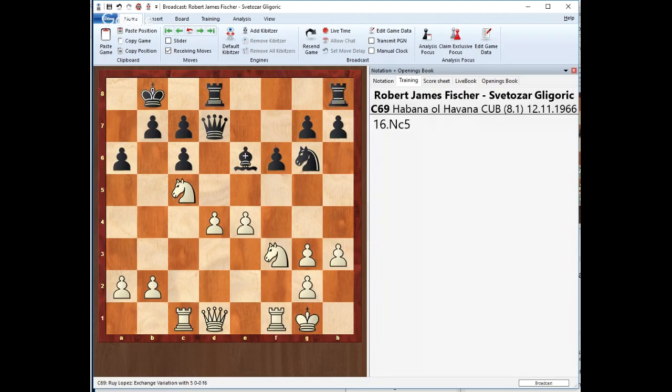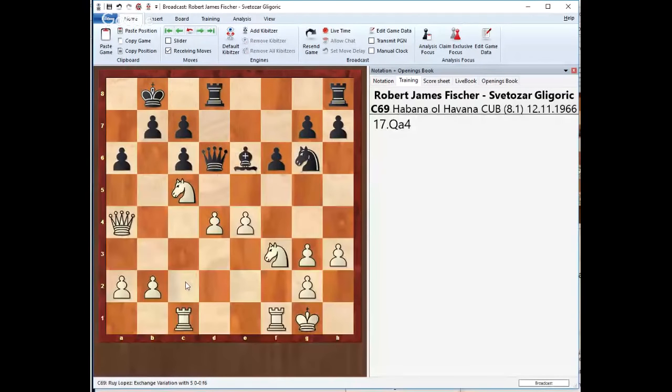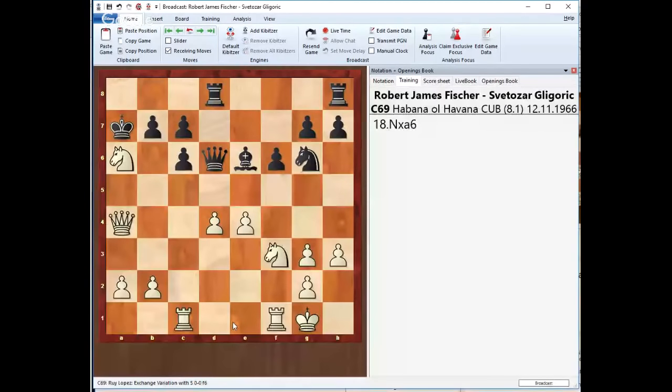The real threat is Qd6, and White plays Qa4, Ka7, and then Nxa6 — wow, I mean Black didn't have to do this. But look at the center — can't take on g3 because of the bishop. Even if Black plays Bc8 here, which could have been one of his possibilities, it doesn't matter — White already dominates the position. Kh2 maybe to protect and go forward — that would have been better than Ka7. But after Ka7 and Nxe6 it was a disaster.